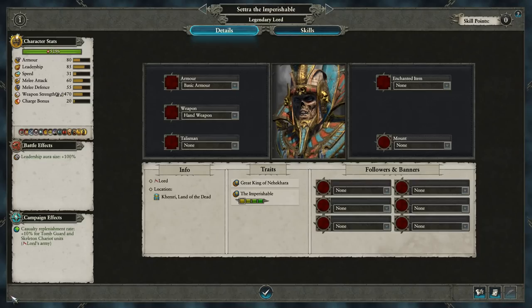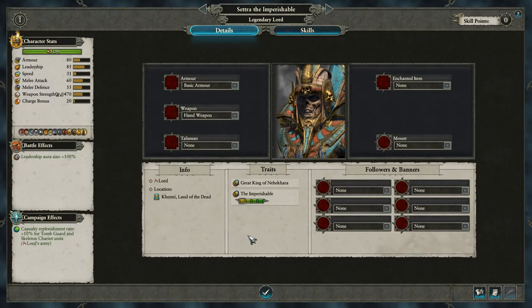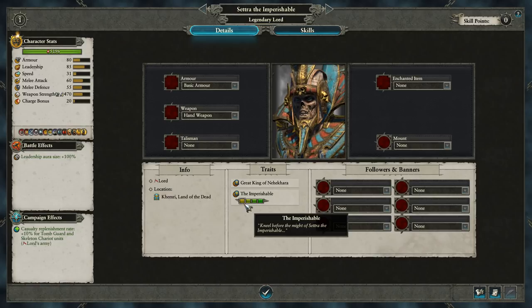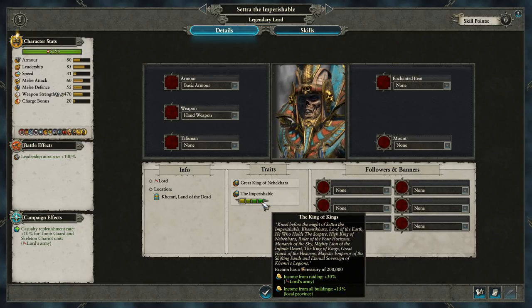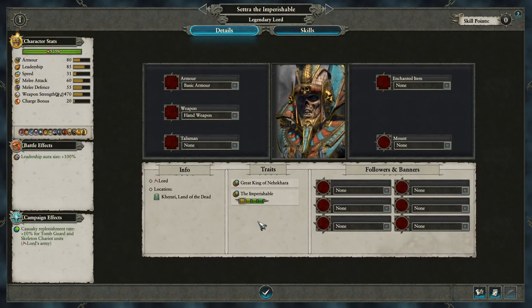A very interesting trait of Settra's is his title. Starting off as merely the Imperishable, as you increase the wealth of the faction you go further up this chain of titles, unlocking Khemri Khara, High King of Nehekhara, the King of Kings — each step giving you better income from buildings and raiding.